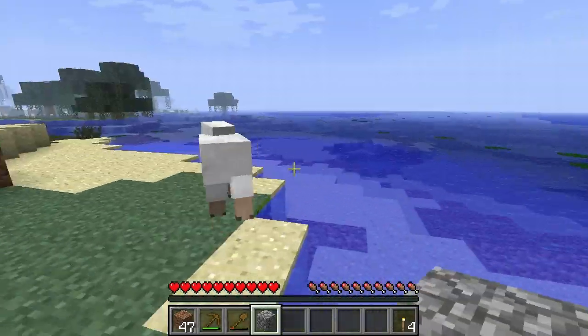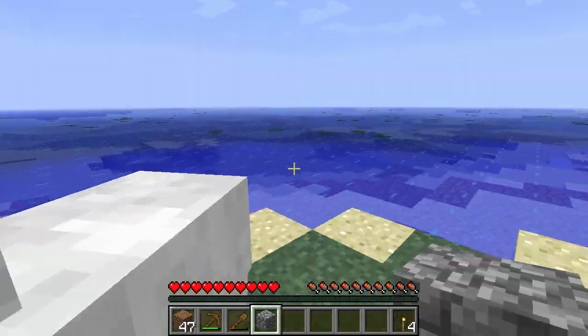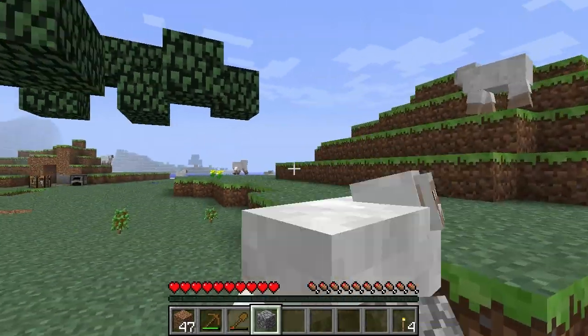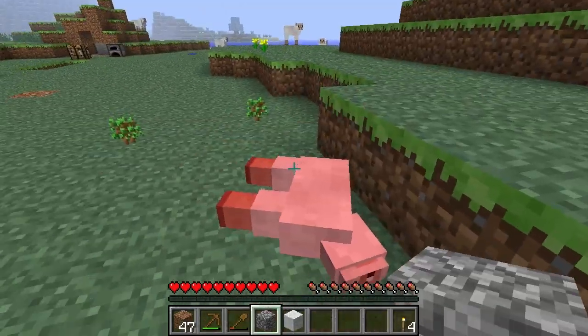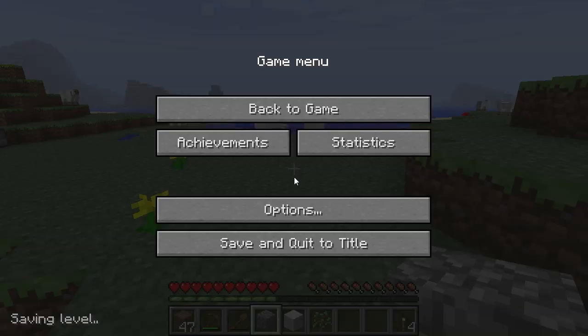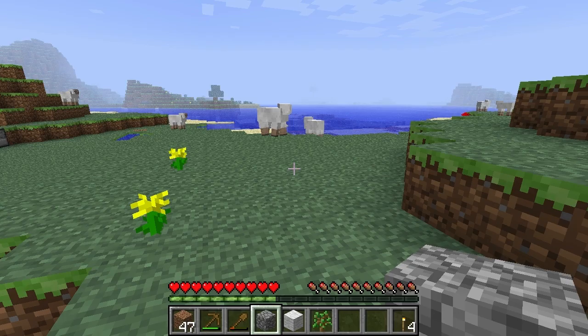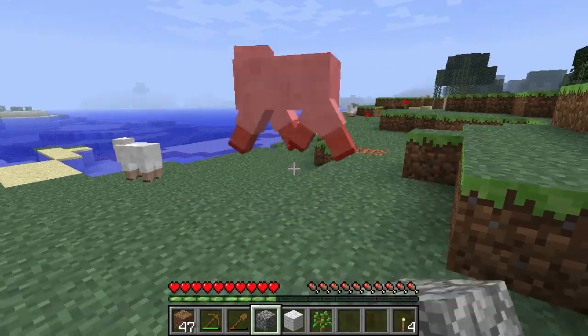If you need to run, it's just double tap the forward button which is W. For a full view of the controls, press Escape to access the menu, then Options and Controls, and it shows you all of the controls that you can use throughout the game.